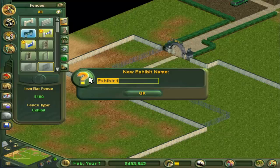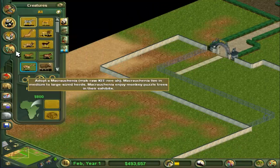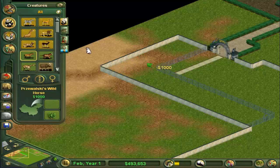We're going to go with the wild horses, so let's call it Wild Horses. I like to zone things off, so I'm going to call it Zone 1 — it just makes it a bit easier for me. You'll see why I do it a bit later on. There's our Wild Horses exhibit.